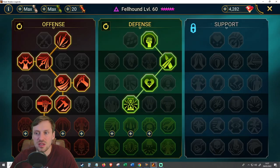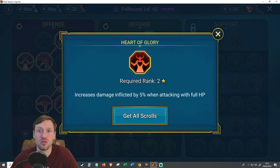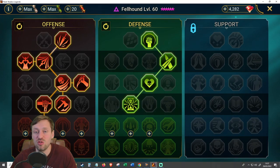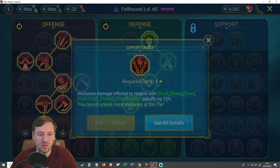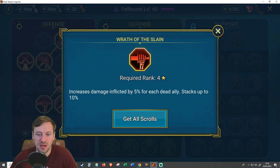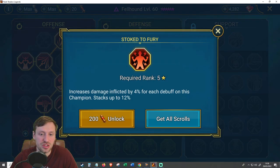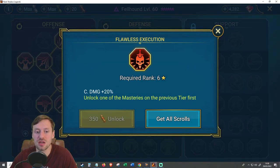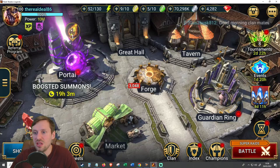For masteries, completely ignore the defense tree — it's irrelevant. Focus on the offense tree: crit rate, the node for 10% more damage when he's at higher HP (he'll always be at full HP one-shotting waves), and increased damage by 8% on the first hit. You don't really need Cycle of Violence. Ruthless Ambition and Kill Streak are useful. I stopped farming masteries once I reached the crit damage threshold. If you're at 250 crit damage, take Stroke of Fury and Flawless Execution for an extra 20% crit damage — you'll one-shot those waves no problem.